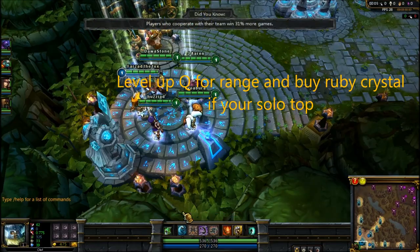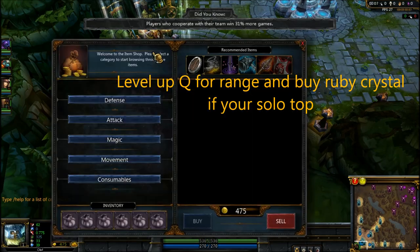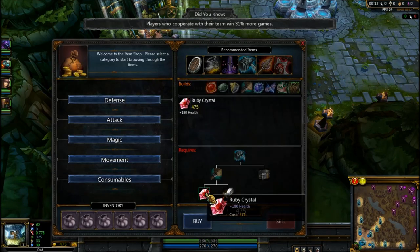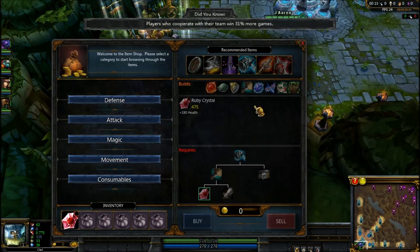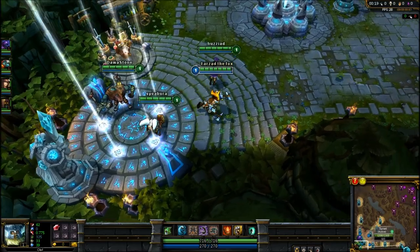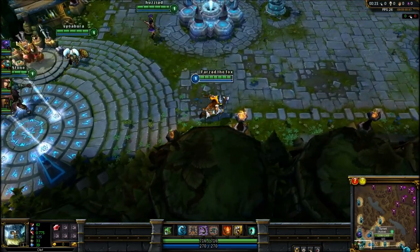First, you start by leveling up your Q and you buy a ruby crystal, which will give you extra life. This is whether you are going top lane or anywhere. If you go bot, you might want to get a regenerating crystal instead.